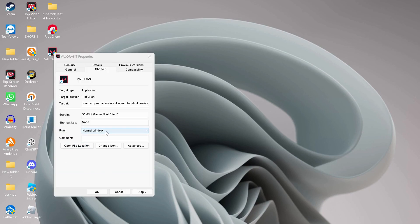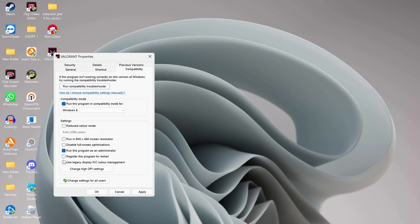In here, where it says Run, click on Normal Window and choose Minimized. Once you've done that, click on Compatibility and make sure to check this option: Run this program as administrator.